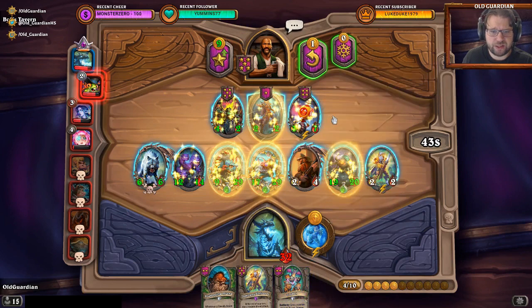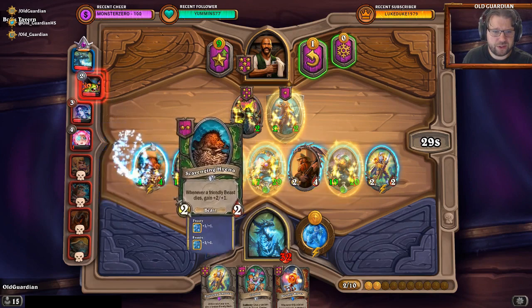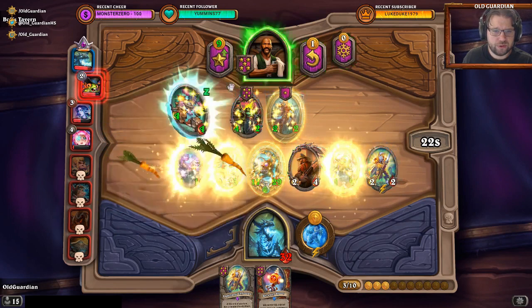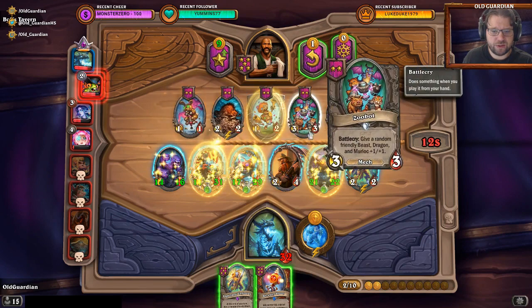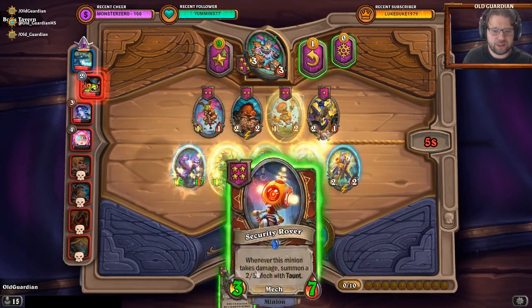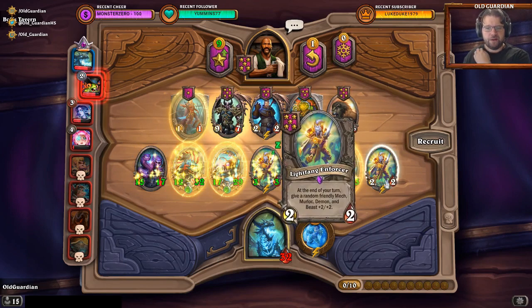This could be a mech that I could use for a time. I will sell the Goldrin. I will also sell the Scavenging Hyena — I'm not going to use that. I can use a 2, but now I still have Bran on this board. Get some buffs going. I can refresh — no buffs here. Refresh one more time. Now I sell the Bran, buy this, buff with this, sell that, play this, play this. Now double Lightfangs.